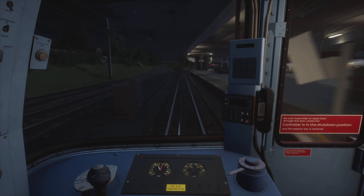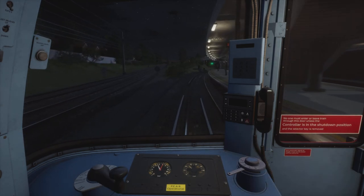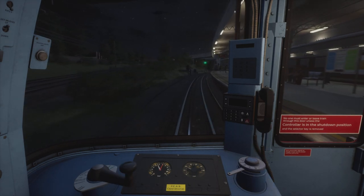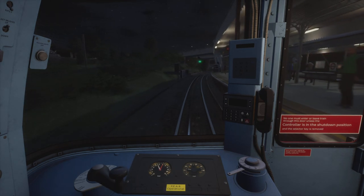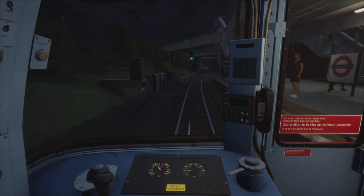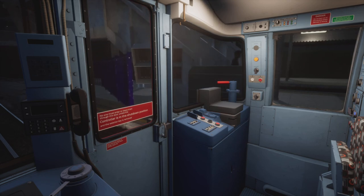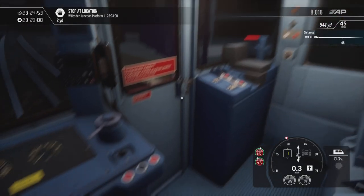Here we are at Kensal Green junction. Up to brake step three trying desperately not to overshoot. Now bouncing between brake steps one and two, releasing just to creep up to the stop board. Perfect stop.